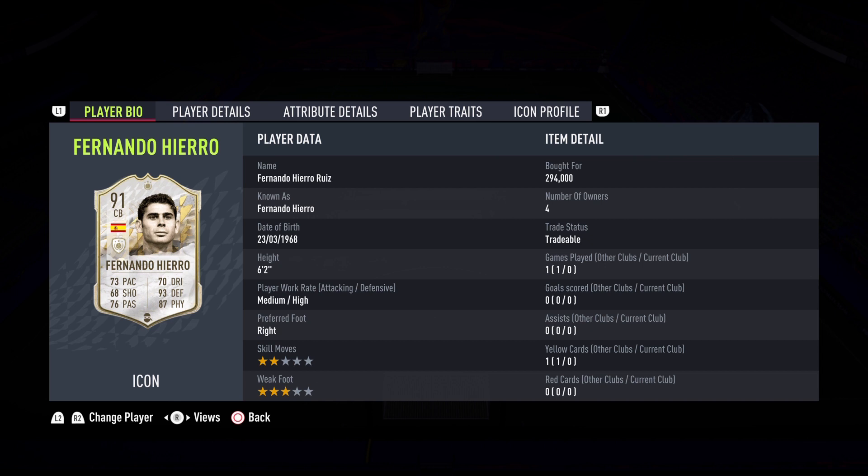EA released this batch, I believe Saturday if I'm not mistaken. He is a very popular, usable, easy to get card — he's not that expensive. I believe last year I reviewed two of his versions and they were phenomenal, and that is why I have opted to go with this Fernando Hierro. We have been grinding the Prime Icon reviews with Abe, guys.